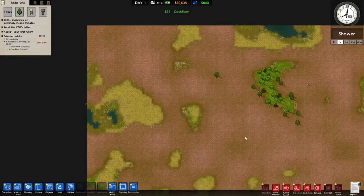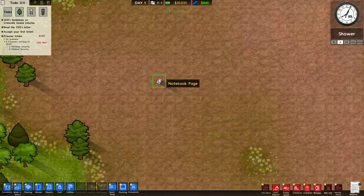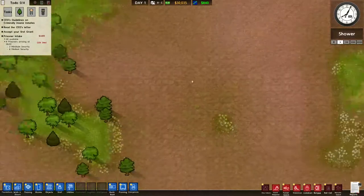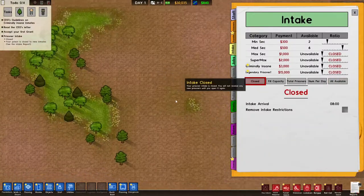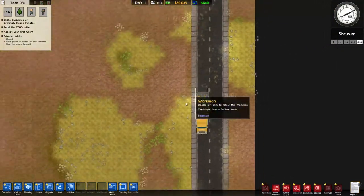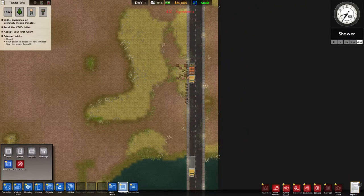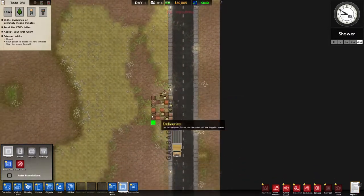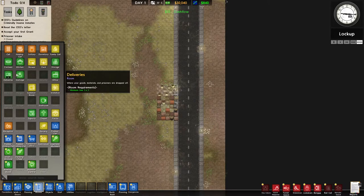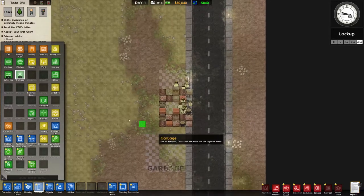I may mean to do like a 30-minute video. Oh look, this is a notebook page - one of the collectibles, page 25. One of the first things I do is turn off the intake, because I won't be able to take in prisoners for 24 hours. Just gonna let it run as we start to plan out our prison. Here we have the deliveries and garbage.